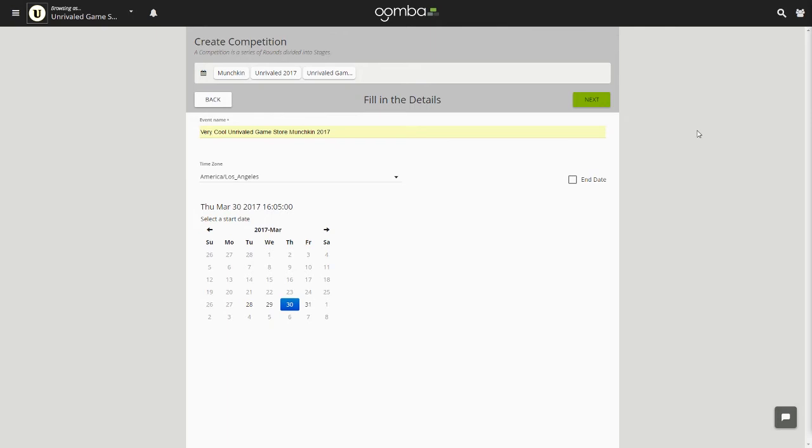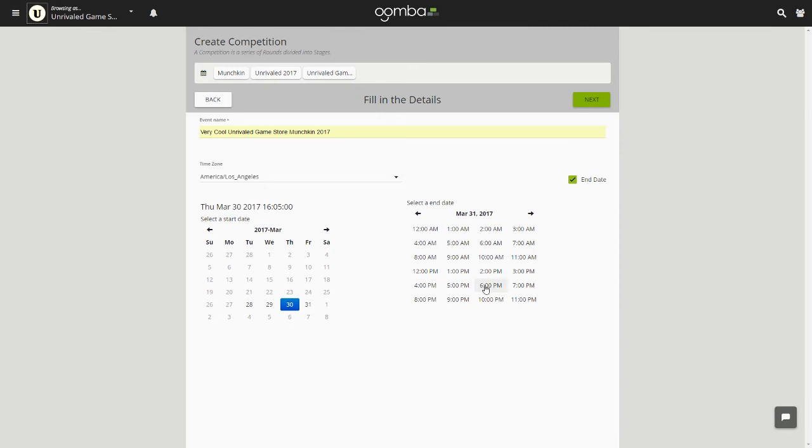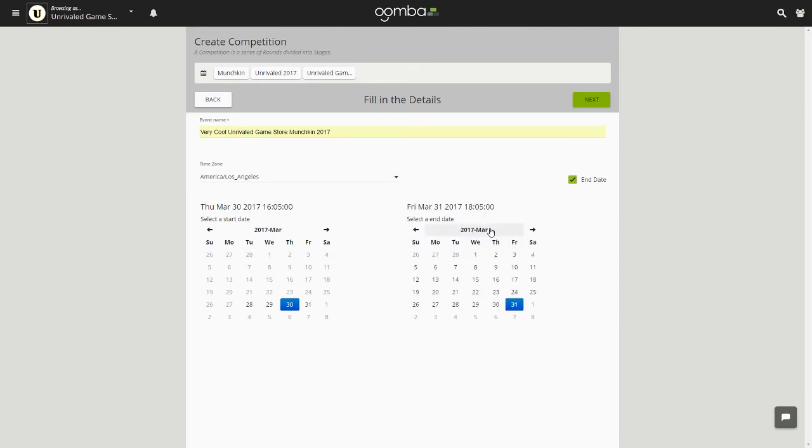If your event is expected to last more than 24 hours, you will need to check the box that says End Date, and a second calendar will appear. Select the end date of the event as well as the time. Be sure to check that you're in the right time zone. When you're all finished, hit Next.